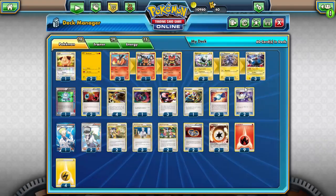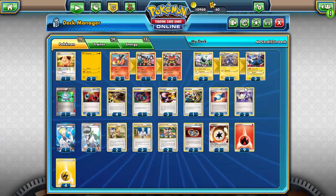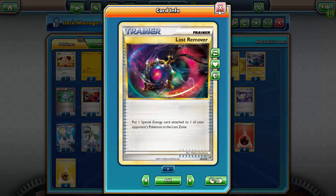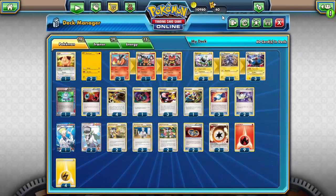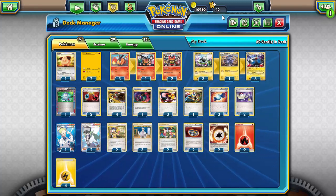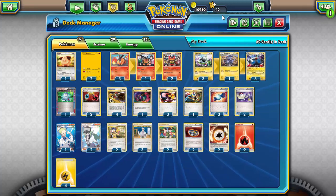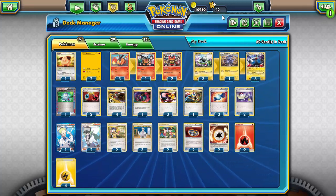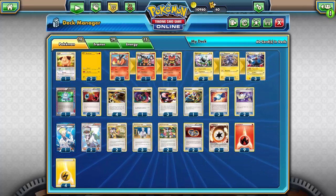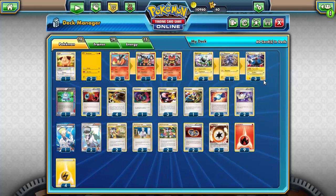Junkarm is broken — it is busted. Even though this deck does not like discarding cards, Junkarm is too ridiculously good to pass up. Running one single copy of Lost Remover because while the deck is clunky and needs almost all cards dedicated to consistency, one way to get set up and start attacking is to keep your opponent from attacking before you get set up. Lost Remover can singlehandedly put some matches in your favor — like against Plasma decks, getting rid of Plasma Energy or DCEs on Mewtwo's.